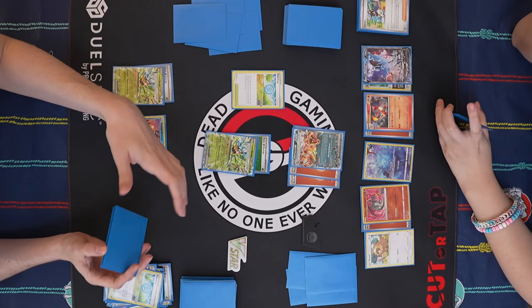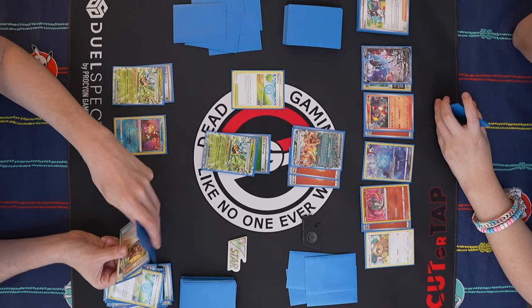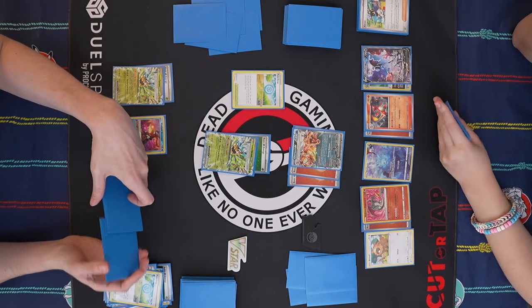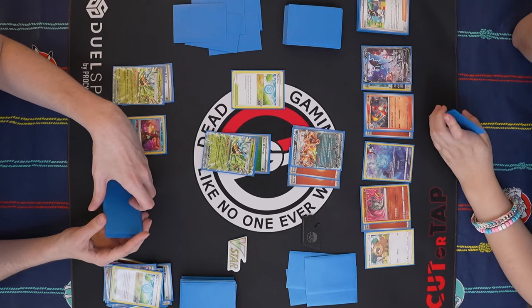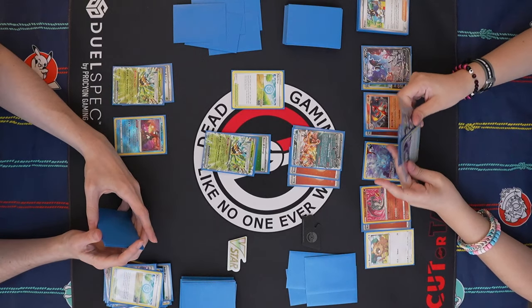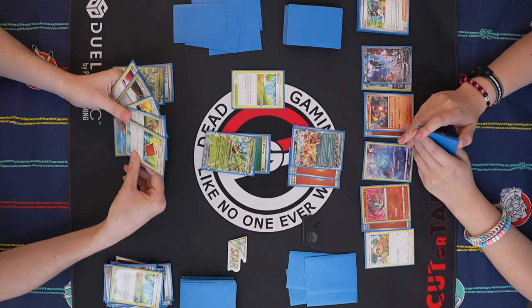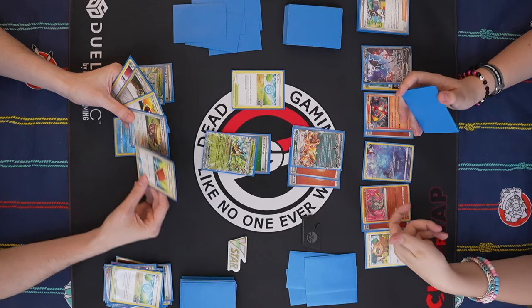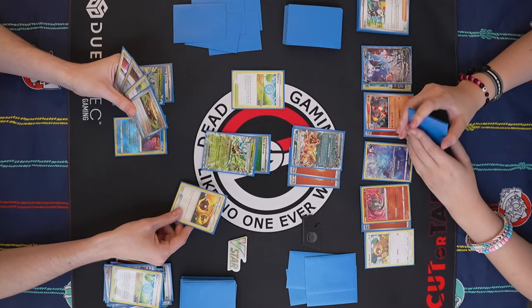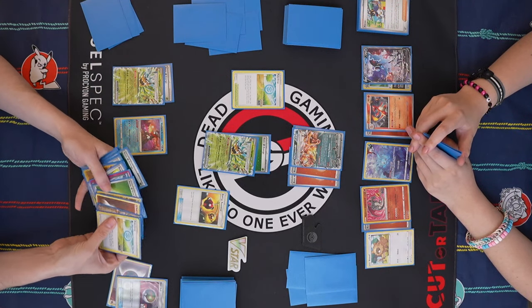If you respond with that, then I need to Boss for the next turn to actually get my two-prize knockout, which will probably be on this — unless you're able to get rid of that as well next turn. The Cornerstone Ogerpon is not going to be very relevant in this game. I guess I still want to get a Bolt. Do I even care about Bolt at this point? I do because I need to knock that out. Also, Teal Mask Ogerpon cannot knock out Radiant Charizard. So if you leave only those in play, I'll probably attack Radiant Charizard.